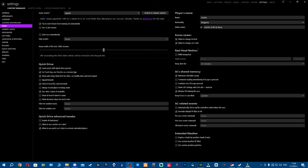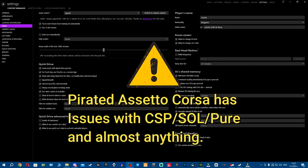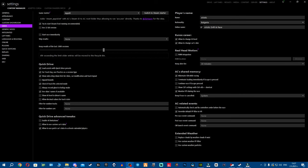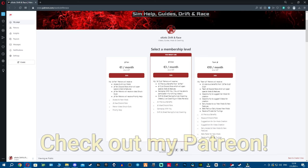Regarding pirated Assetto Corsa: you've seen how many problems the original game has with mods. You can imagine double the amount for a pirated copy. The game is cracked, it comes with tons of incompatibility issues with mods because mods are coded for the original game, not a cracked version. I will not be attempting to fix any more pirated games.